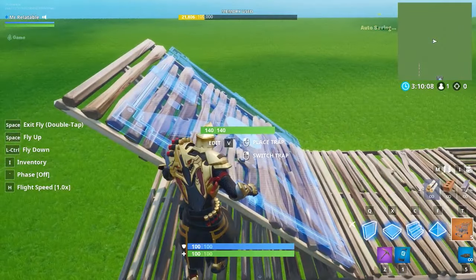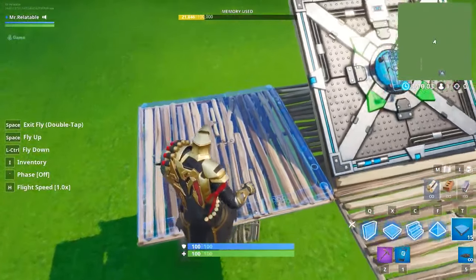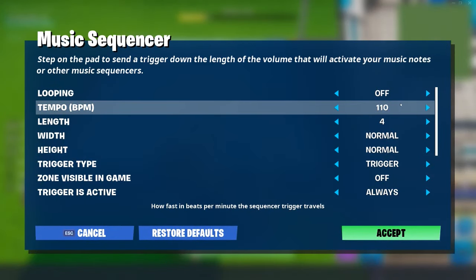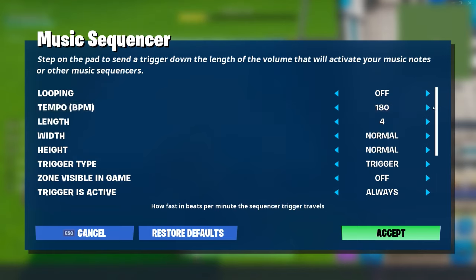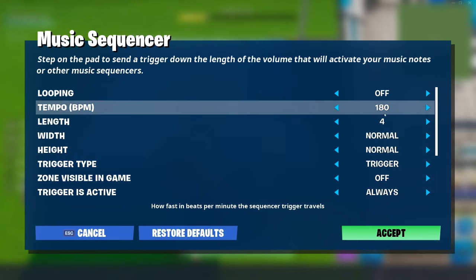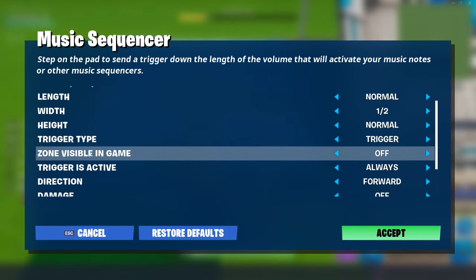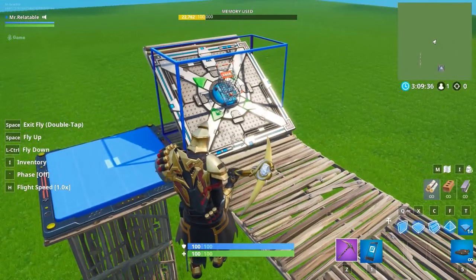We're going to place a shopping cart facing this direction so it will roll down the ramp like so. Place a music sequencer directly next to it. Here's the first of many settings that we're going to modify. Tempo/BPM is going to go up to 180. If you're on PC, you click on the number and you can actually use the arrow keys on your keyboard to move the number up really quickly - very helpful if you're trying to get high numbers. Length put to normal, width is going to be half, and height is normal. Damage we're going to put on very low.